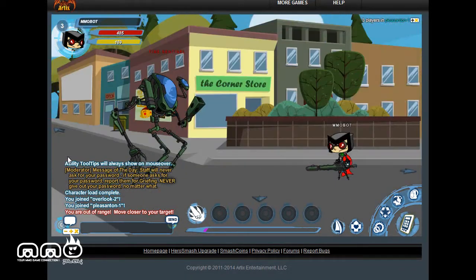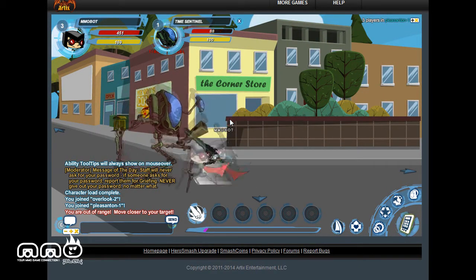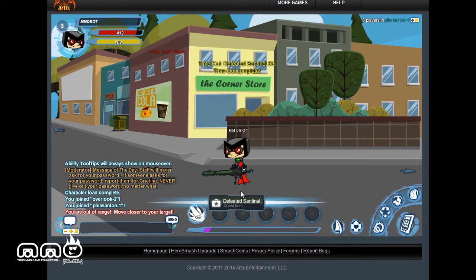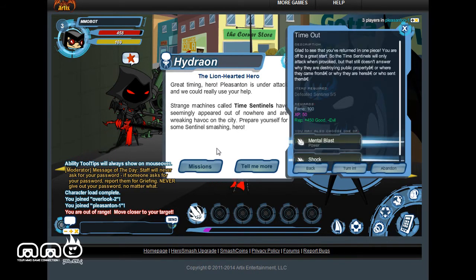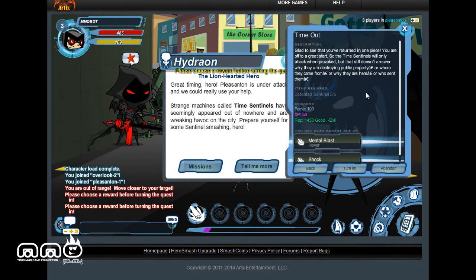After you complete your mission, you head back to the starter area and can turn your quest in. This area — this little town — is basically a circle around Main Street. You just kind of go around the circle and there are different zones; you can see the arrows in the corner telling you what you're doing. Click on missions here and complete — gives me a bonus. So you can choose which skill you want. I'll take mind blast.